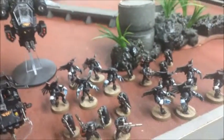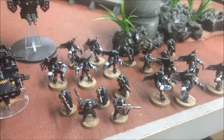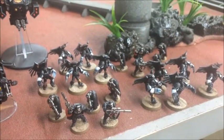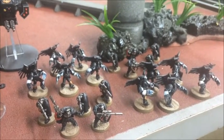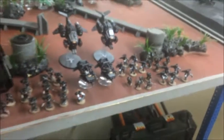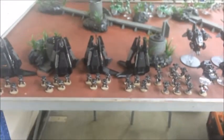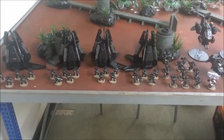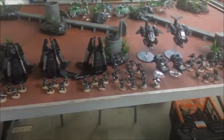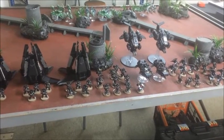Then there's his Shadow Strike Kill Team: two units of Scouts with Sniper Rifles, and two units of Vanguard Veterans all with paired Lightning Claws — a nasty little unit that hits hard. So that's 1750 points of Raven Guard. We're about to roll up for mission. Because of his formation bonuses, Sam gets to re-roll the mission if he wants to, and re-roll Seize the Initiative. Let's go and see what mission we're playing and how the armies deploy.